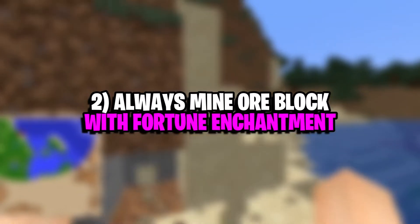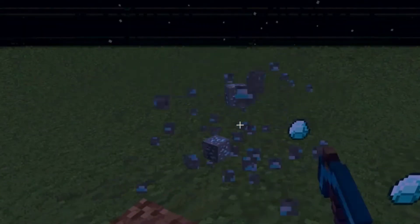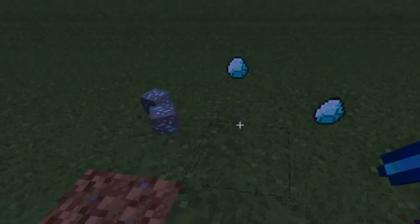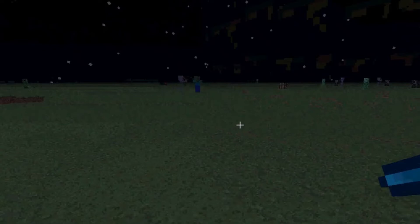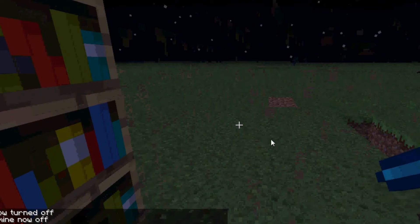Number 2: Always Mine Ore Blocks with Fortune Enchantment. Even though this is not a separate way to get these precious items, it's a brilliant trick that every player should use to get the most out of diamond ore blocks. With a fortune enchantment, players can extract more items from a single ore block. For example, if players find 2 ore blocks, they can extract anywhere from 4 to 8 items out of them. Hence, players must always use a fortune-enchanted pickaxe for mining ore blocks.